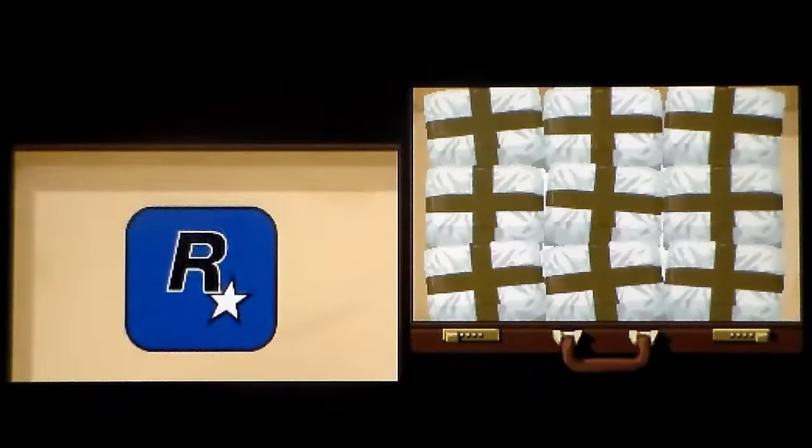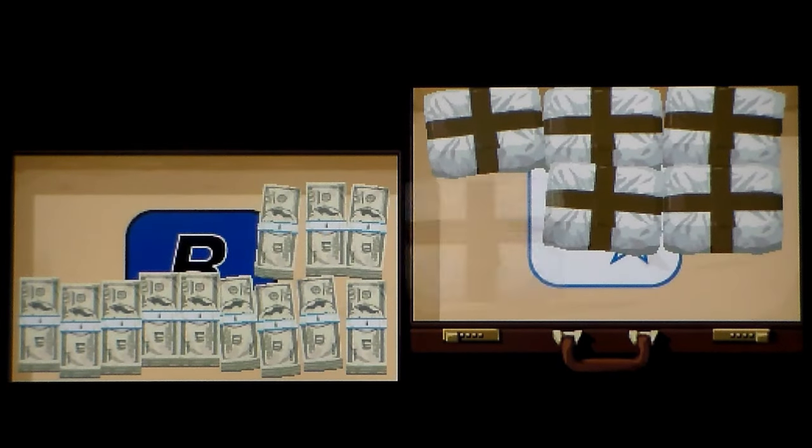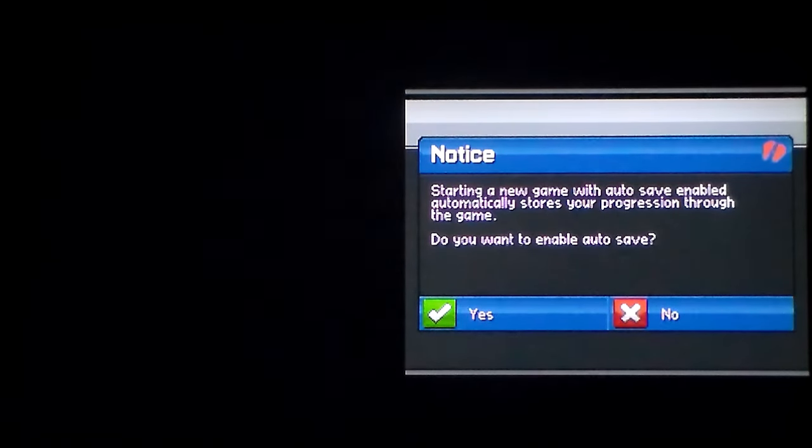This is Grand Theft Auto Chinatown Wars on the Nintendo DS, released by Rockstar in 2009. This was kind of a big deal back then because there were no Grand Theft Auto games on Nintendo consoles, and this was the first one — modern Grand Theft Auto. I'm running this on my Super Console X, so you'll see the bottom DS screen on the right and the main screen on the left. We use the left analogue stick and the right shoulder button to use the pointer.